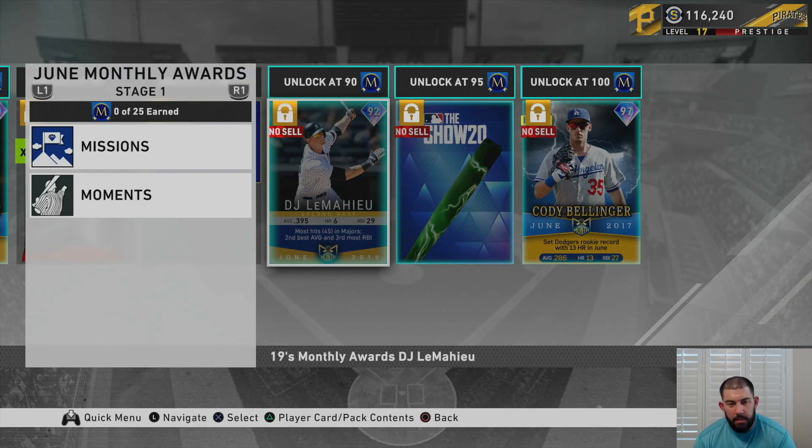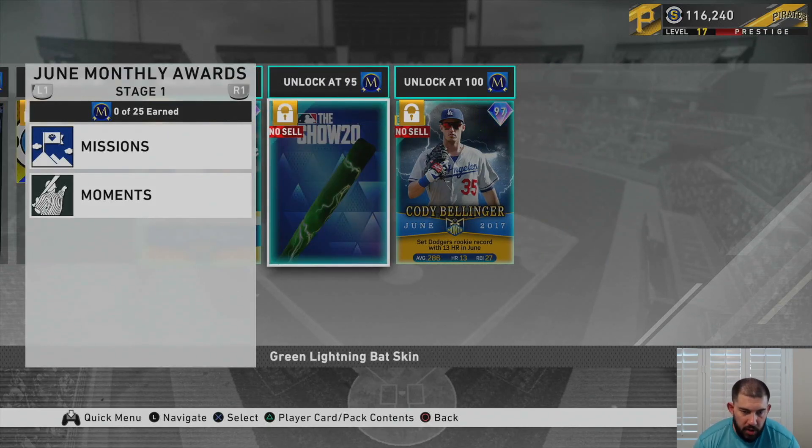Once you get him, you move to 95 monthly points and get this cool green and yellow lightning bat to go along with it. I'd rather see them put like a pack or something else here, but whatever — bat skins are kind of cool, kind of corny at the same time.